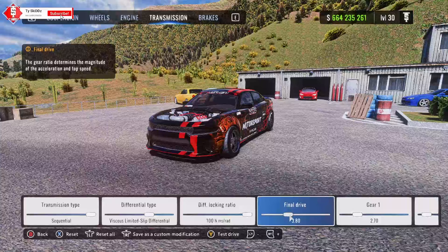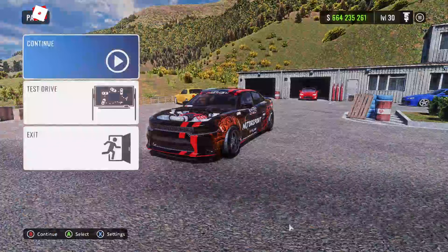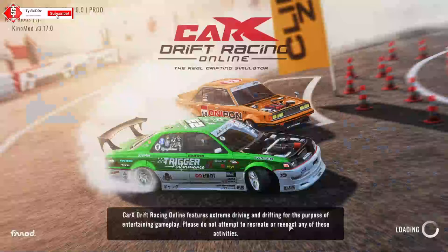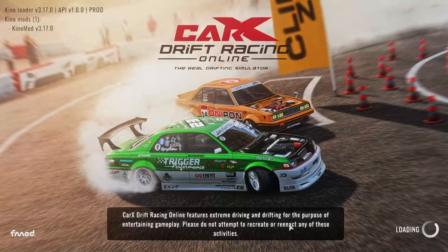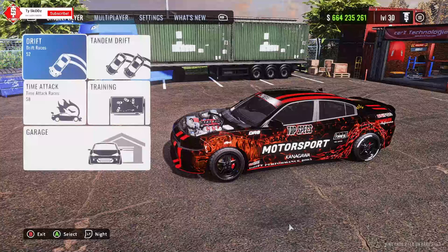If your gears are too short, move your final drive down; if they're too long, move your final drive up — until they feel the way they should. Those are three quick tips to help you get better at CarX Racing. If you want more quick tip videos, let me know in the comments. This has been Ty Skids — I'll catch you guys in the next one, peace.